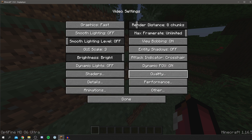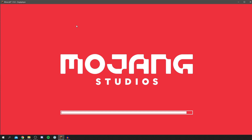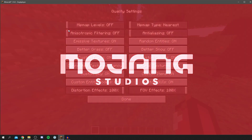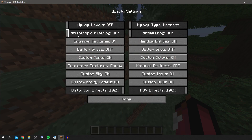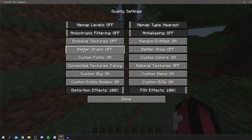Now let's get into the Quality settings. Note that changing some of these settings will cause your game to restart. You want Mipmap Levels set to Off — click on the left of the box and the game will restart and it should now show Off. You also want Emissive Textures set to Off, which will also trigger a restart.